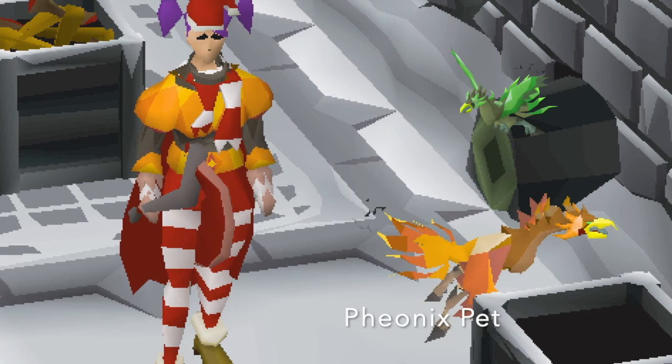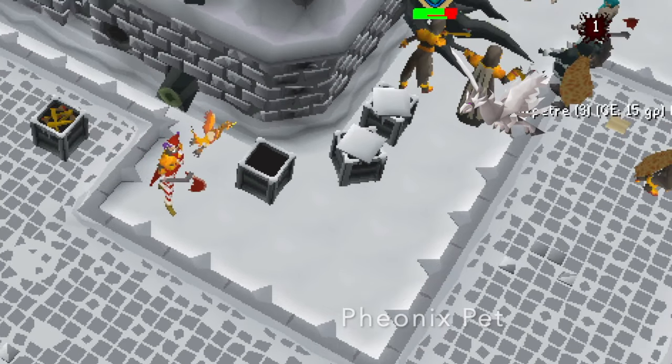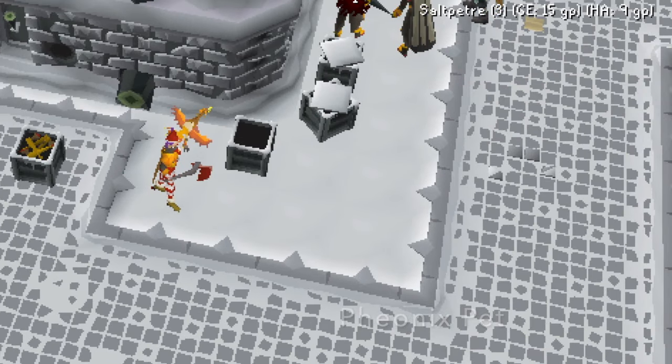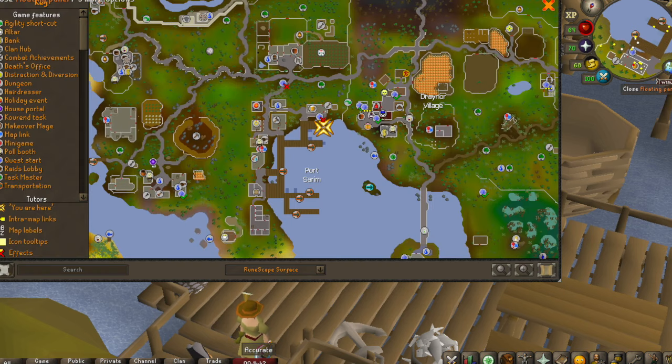The requirements for starting Wintertodt are membership and level 50 fire making, and you will need to have previously visited Great Kourend. You can visit Great Kourend by going to Port Sarim and speaking to Veos to take the boat to Great Kourend, and that will unlock the Wintertodt area for your very first visit.